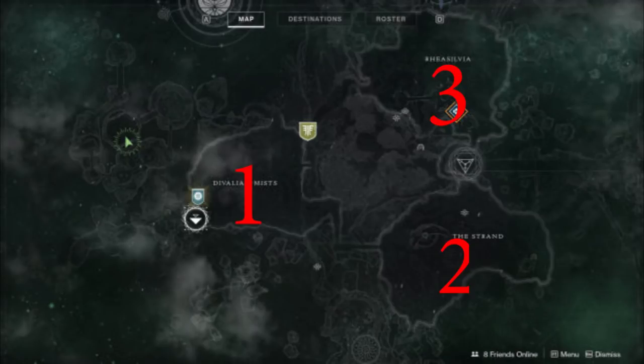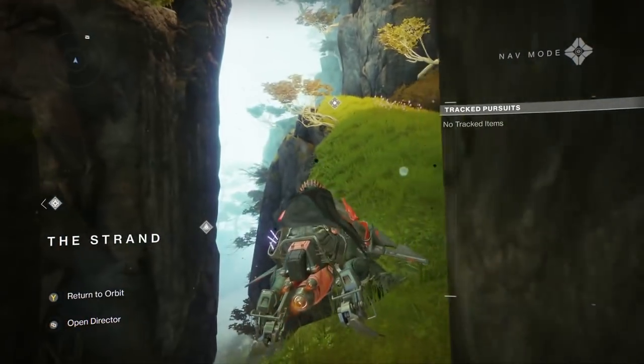Now let's talk about the method I used in order to get this done. We all know that Dreaming City is made up of three different areas: the Davila Mist, the Strand, and Ray Sylvia. The numbers that you see on the screen are the order that these patrol bounties actually spawn in.